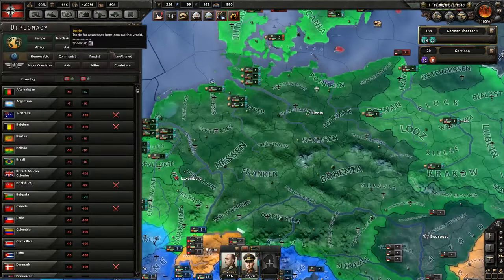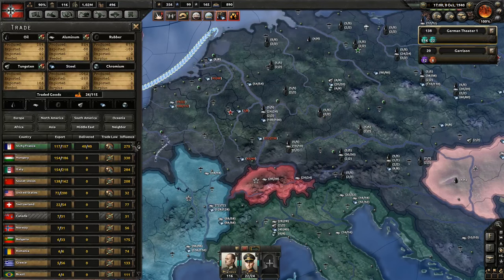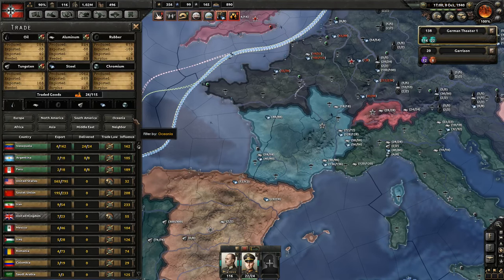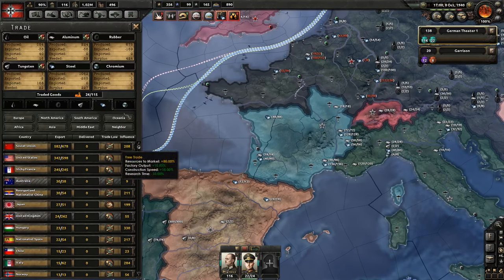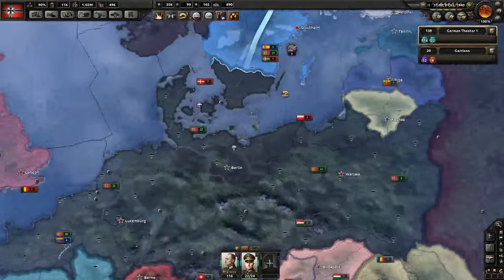We're missing aluminium. Can we trade? We can trade it with Vichy France - they are a puppet, and we can trade with them however many resources we want completely for free. Do you have anything else I might need? You have steel - I don't need it. Chromium you don't have. Too bad.